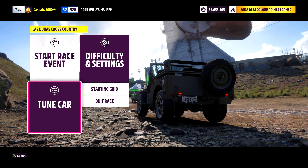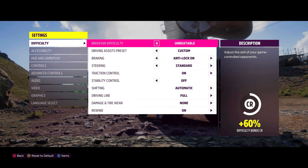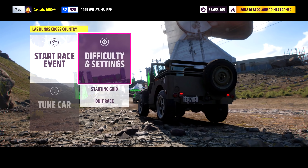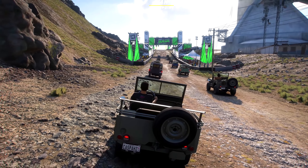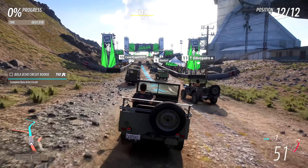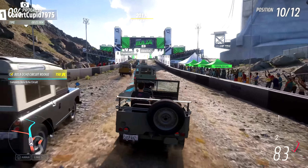You can now make your way over into the difficulty and settings, adjust the difficulty to unbeatable for the maximum credit bonus, and then start the race. Once we added the tune to our vehicle, it boosted our vehicle class all the way to the top. However, since we started the race with the D class Jeep, all of the enemy opponents are going to remain at that exact class.